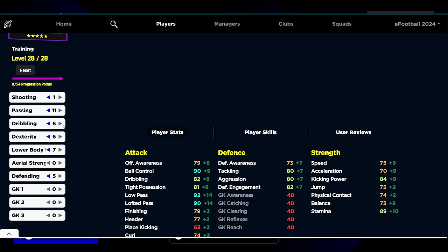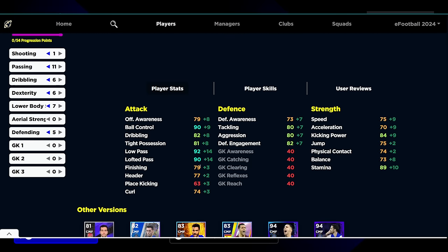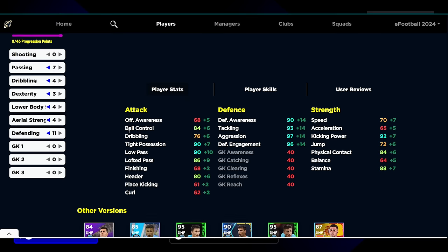With 1 into shooting, 11 into passing, 6 into dribbling — his stats are 90 ball control, 92 low pass, 90 lofted pass, 75 speed. Defense is very solid as well. It's a good card for free. The only better card than this is the Rodri card.